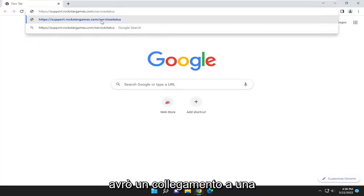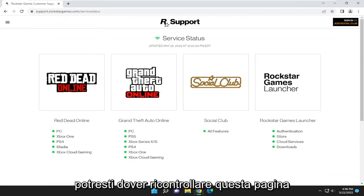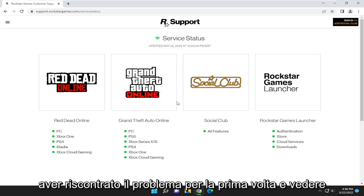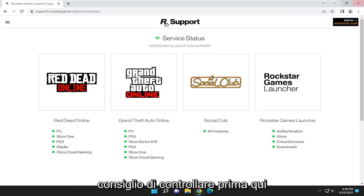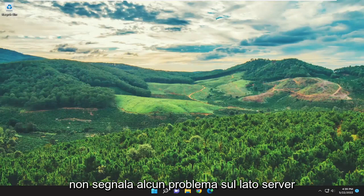You want to start off by opening up a web browser of your choice. I'm going to have a link to a Rockstar Games server status support page here, and you may have to check back on this page every few minutes, or maybe after 15 or 20 minutes after you first experience the problem, and see if it's reporting any sort of service issues or disruption. I'd recommend checking here first.